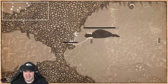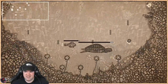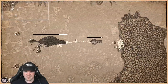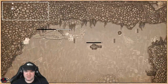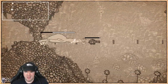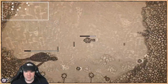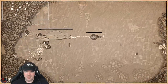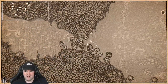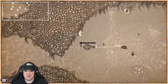Hi giant turtle — that is shooting eggs at me. I'm having a hard time getting used to the fact that the bar turning white means you're taking damage. He hit me and took away some of my power-ups I think. That turtle exploded — these are weapon upgrades I'm picking up.